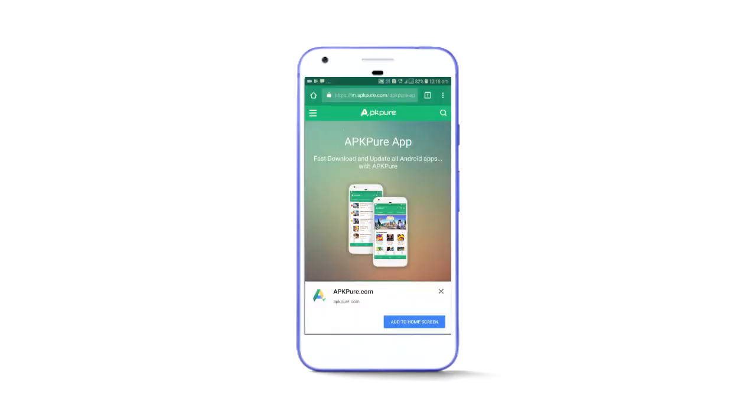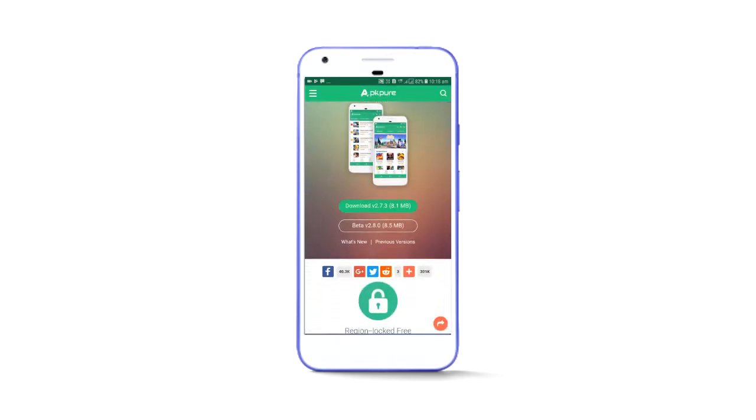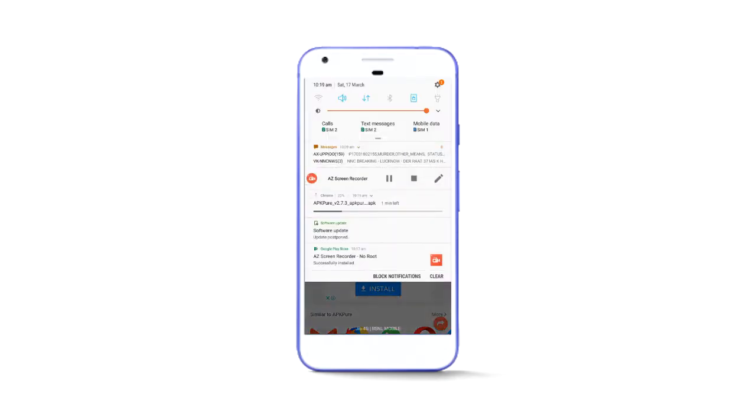First of all, you need to download the APKPure app — the link will be down in the description box below. Just go to the website and click on the download button right over there, and wait for it to download.